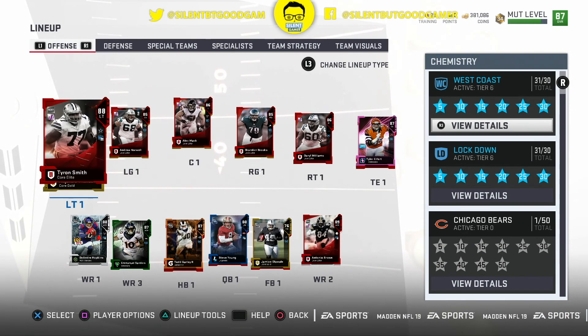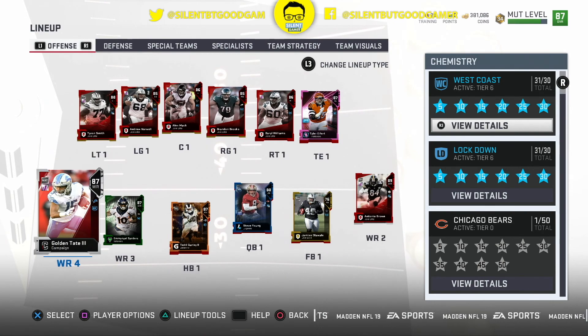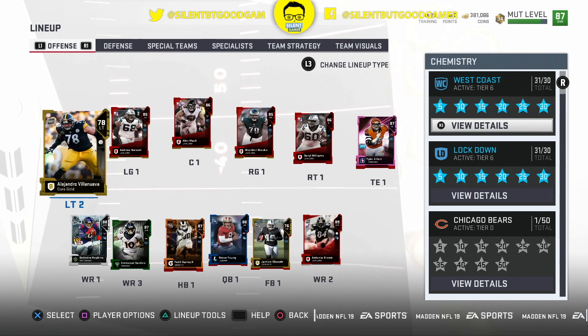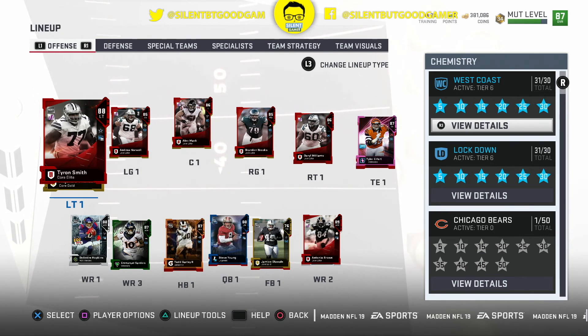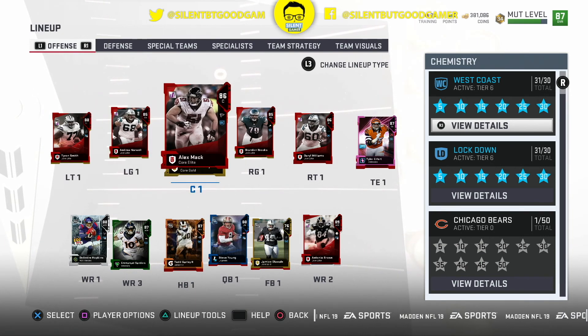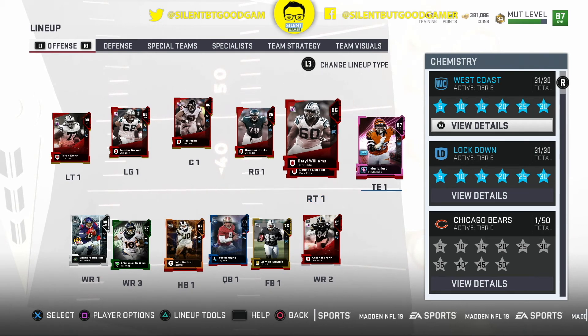Were we even this high overall at this time last year? I don't think so. All these look like gold. Let's start off with the line — we got Trey Ron Smith, Andrew Norwell, Alex Mack, Brandon Brooks, and Darrell Williams.